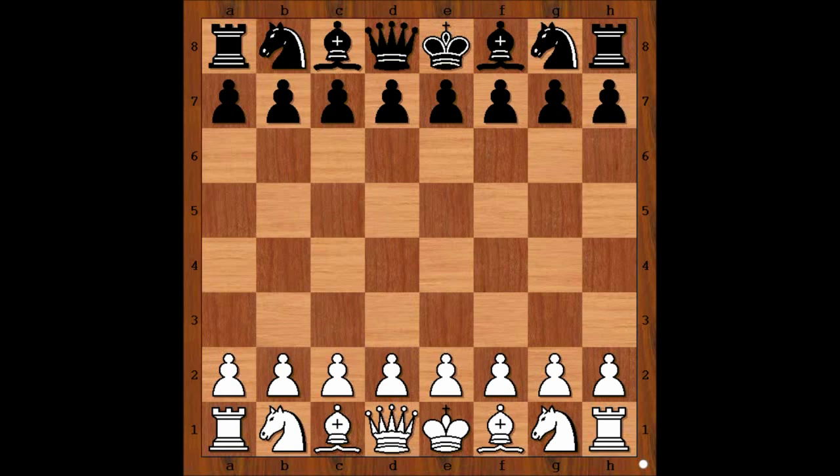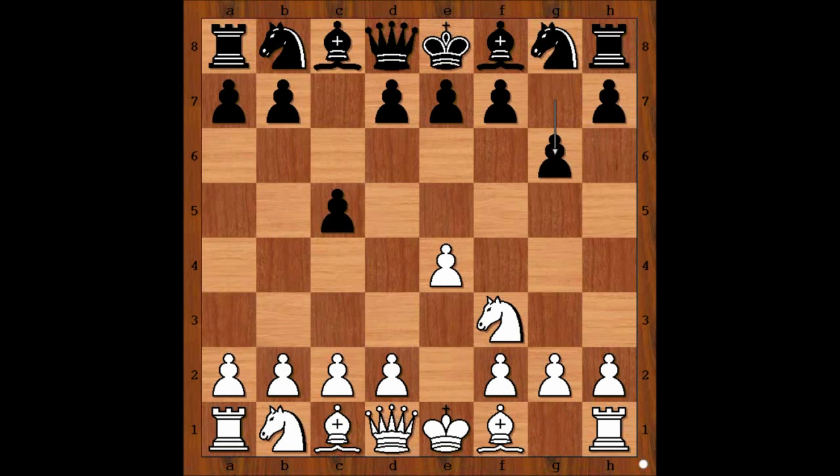Maria Muzichuk had white pieces and she started with E4. Jennifer Shahade played c5, Sicilian defense. Nf3, g6 — accelerated dragon. c3, Bg7. White to move.